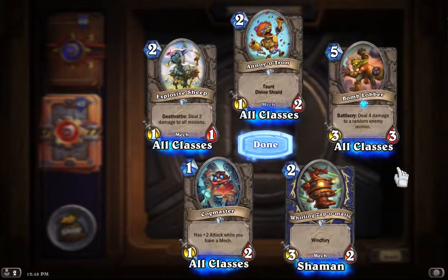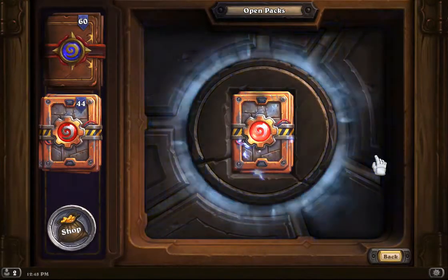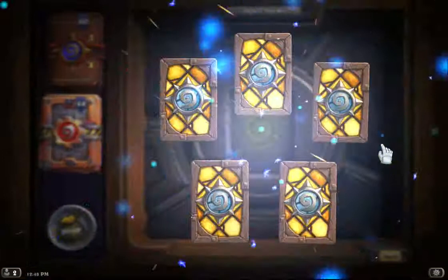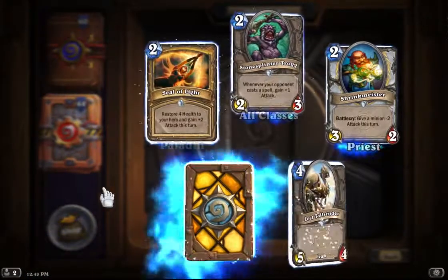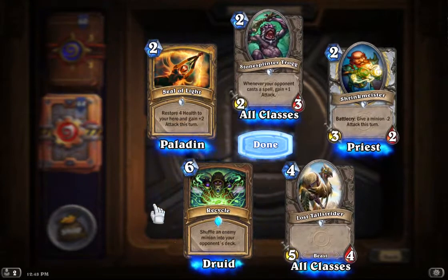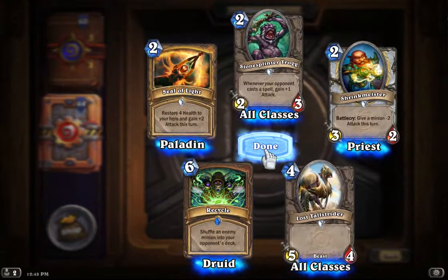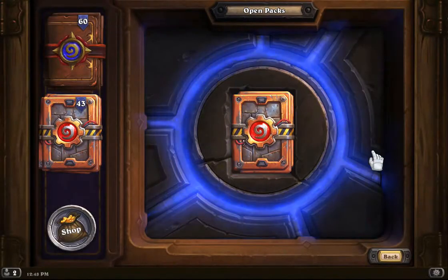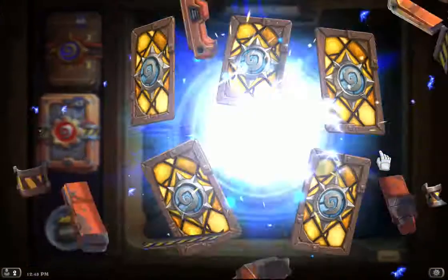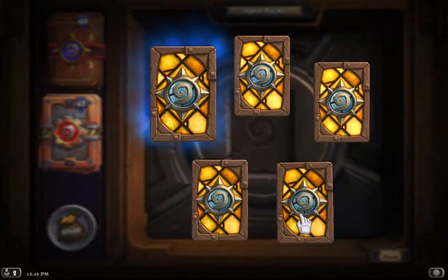Another Bomb Lobber in this pack. Looks like we're going to have to be crafting some stuff — packs aren't being very good to us. A Recycle: shuffle an enemy minion into your opponent's deck. I played with that in the Trial and in the Arena Run over the last couple days, and that's a pretty good card. I like that card.